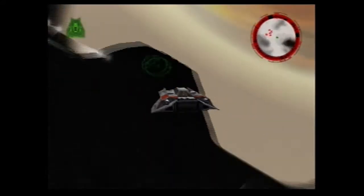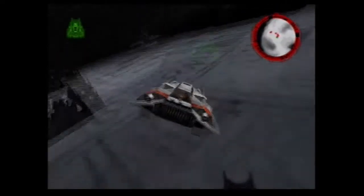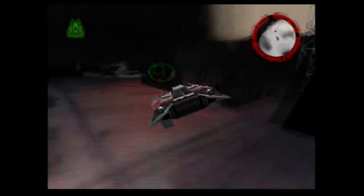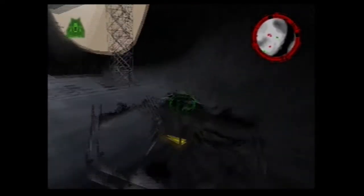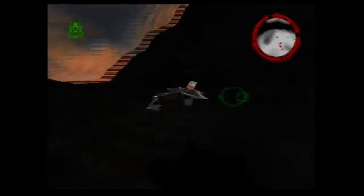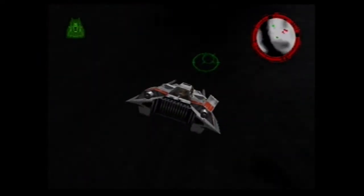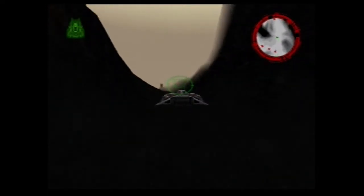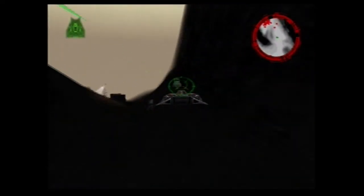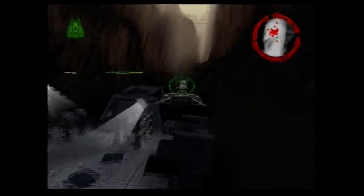I noticed that when I blew up that bunker, a bunch of infantry came out, so I'm going to go make a pass on them. I completely forgot about that — there's a bonus point hidden in that one that I just blew up. We have advanced bombs now. When you find those things, they actually give you little upgrades for the different craft — like, I think the one on the Jade Moon gives you improved shields.